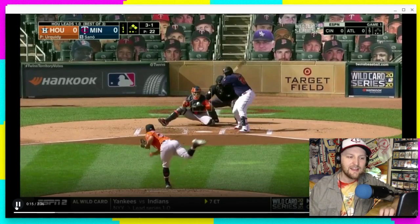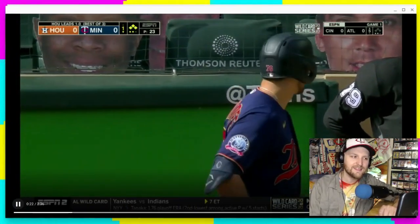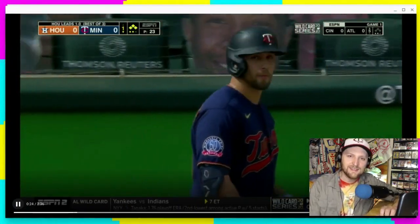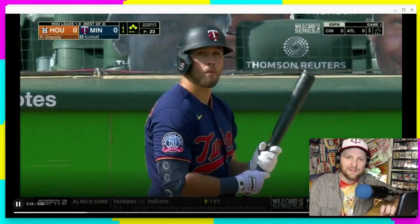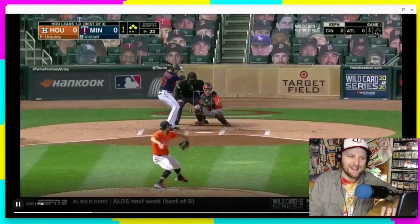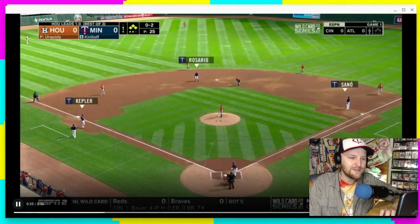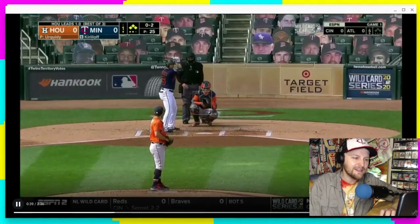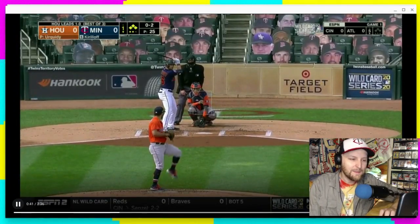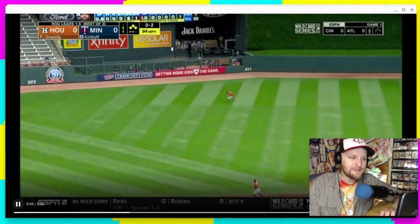First inning, the Twins load the bases. Miguel Sano gets walked, and Alex Kirilloff's first plate appearance comes with the bases loaded and two outs. Just unbelievable circumstances for his first at-bat. He gets behind 0-2. Bases juiced — oh boy, this isn't going to end well. And he does pop out, puts a decent swing on it, but pops out to end the inning.